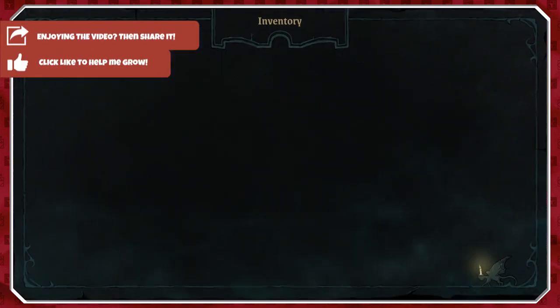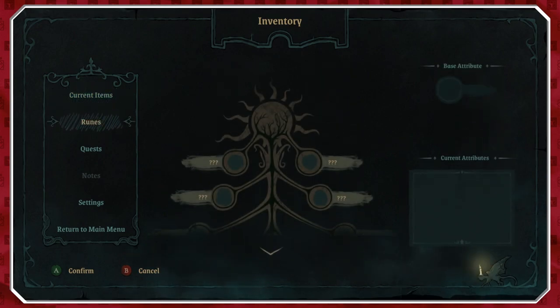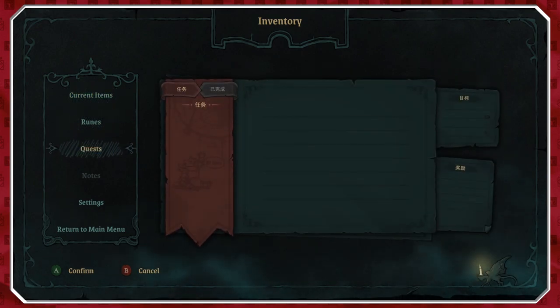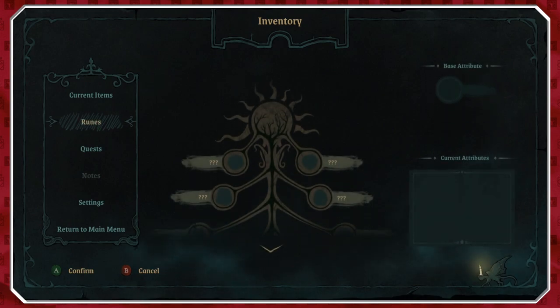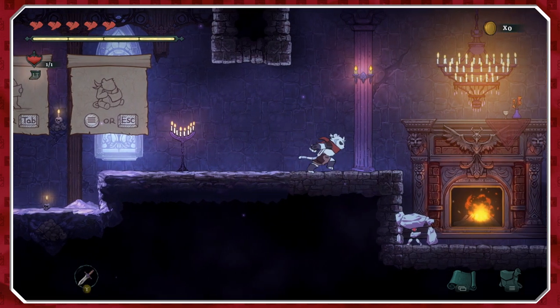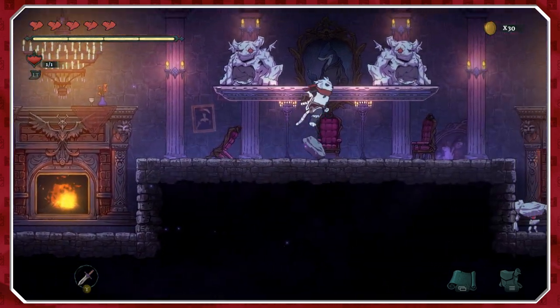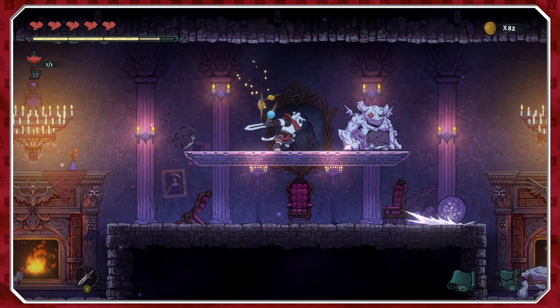We have our regular menu, which shows us our ultimate ability and secondary attack. We've got runes which do stuff, we've got quests which we have to complete — again, not translated, which is a shame, but that'll probably be updated at some point. Worth noting, this game is actually only about eight pounds, which I think is pretty fair.